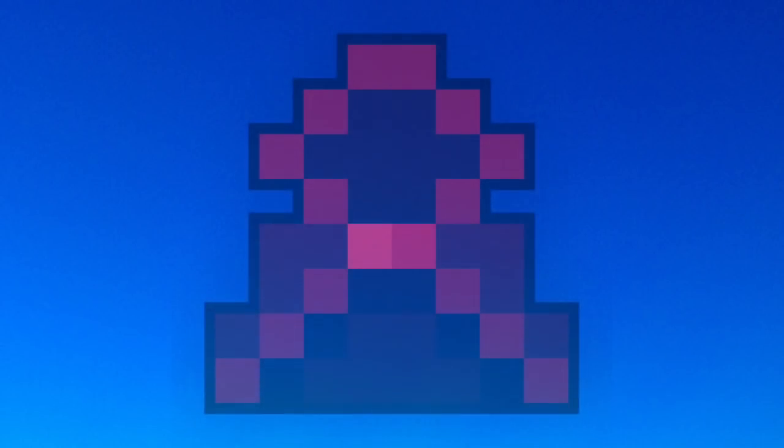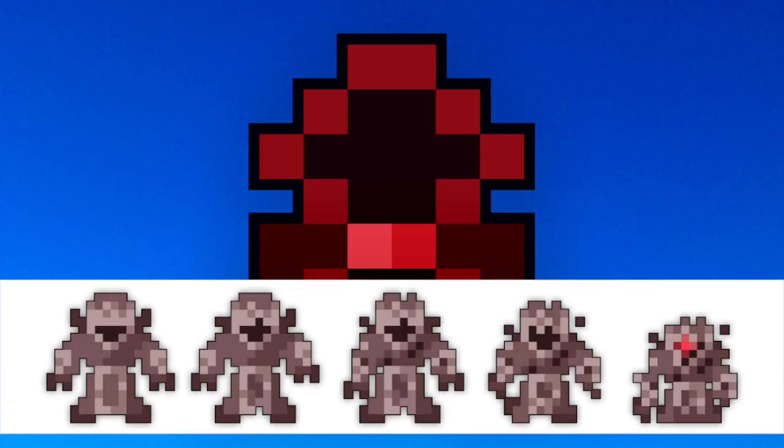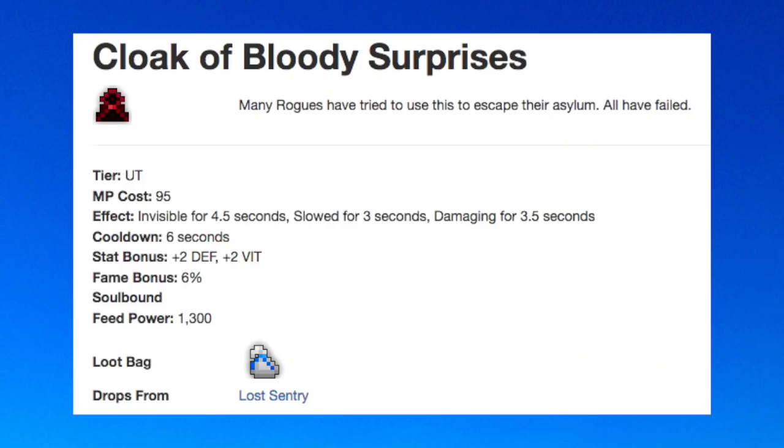First up is the only non-Lost Halls UT, which is the Cloak of Bloody Surprises that drops from the Lost Sentry, which has now become one of my new favorite event gods — he's so cool and fun to die to. Its mana cost is 95, which is 10 more than the tier 5 and tier 6, and the invisibility is a whole second less at 4.5, with a six-second cooldown, meaning you will have to wait one and a half seconds before activating successive cloaks even if you have the mana. But this is all done to balance the cloak, because in exchange your character becomes slowed for three seconds, which is still bad, but it also receives damaging for 3.5 seconds.